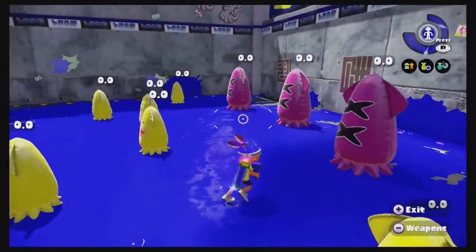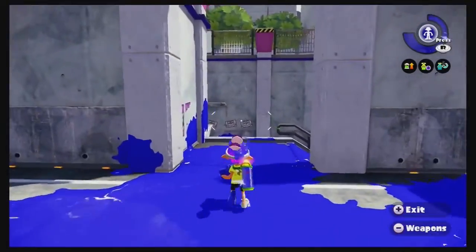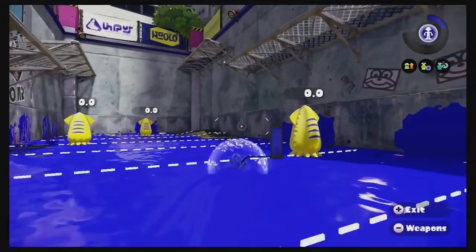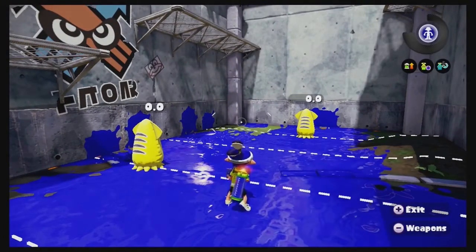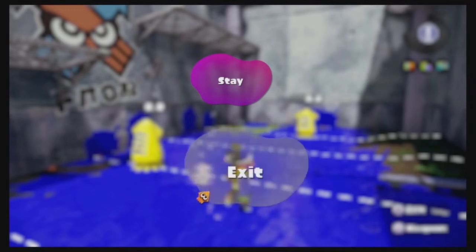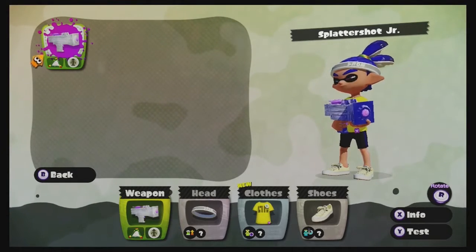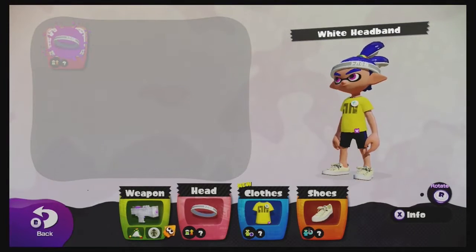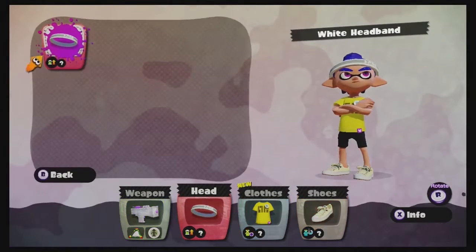Now that we've been inking all this turf on the ground, we've got the bubbler special again. We can press the right stick in and use our special. So I'm going to hit start and exit out of here — just to show you how exactly that test mode worked. You can do that again with any weapon from the shop, even before you've purchased it. So we'll just take a quick look at some of the gear we have.